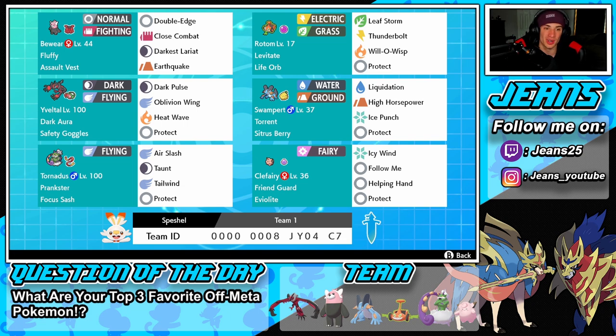We have Bewear starting off in the top left corner with Assault Vest and the Fluffy ability, so he'll be able to soak up some shots. His moves are Double Edge and Close Combat for STAB, Darkest Lariat and Earthquake for coverage. Next to him is Rotom-Mow with Life Orb — levitate ability, Leaf Storm and Thunderbolt for STAB, Will-O-Wisp to burn physical attackers, and Protect.